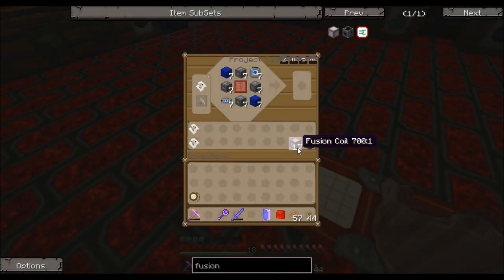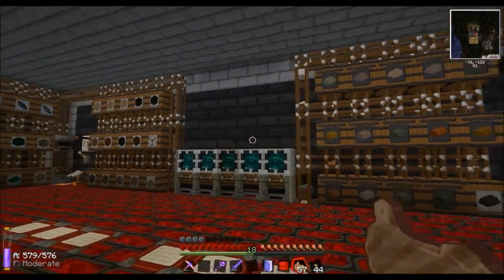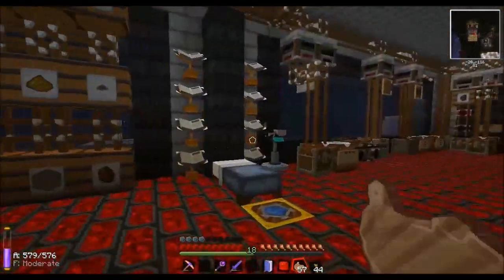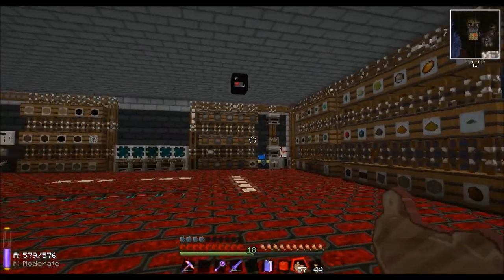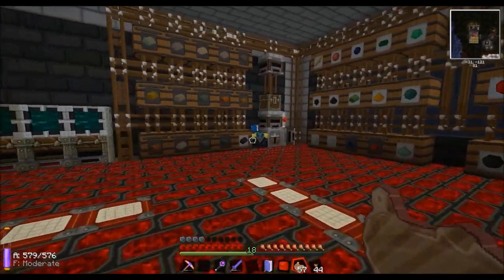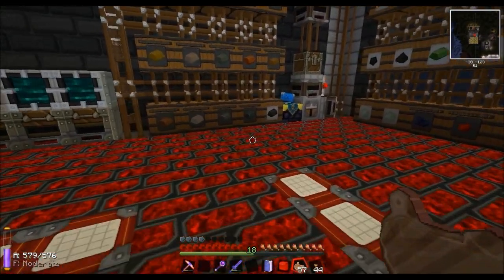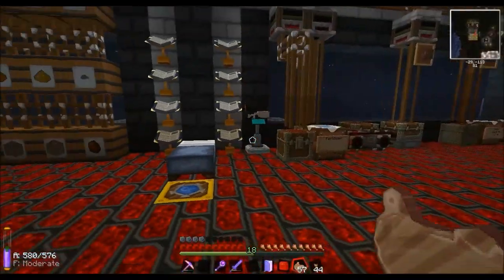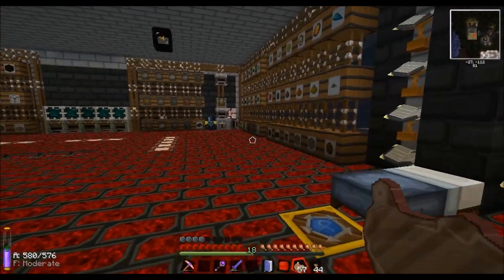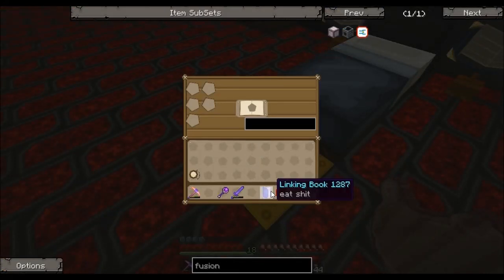This takes a lot of planning. There's a lot of things your server needs to be able to get to this stage. If you're playing on survival and not cheating, we're playing on a standard Minecrack server version 8.1.1, but we have Mistcraft added as an extra.